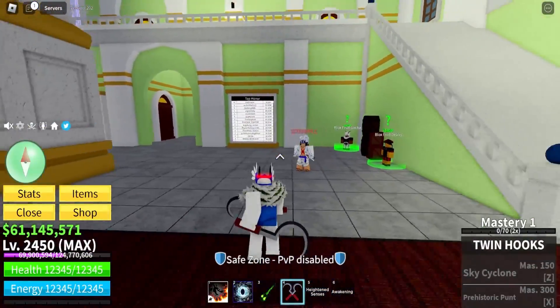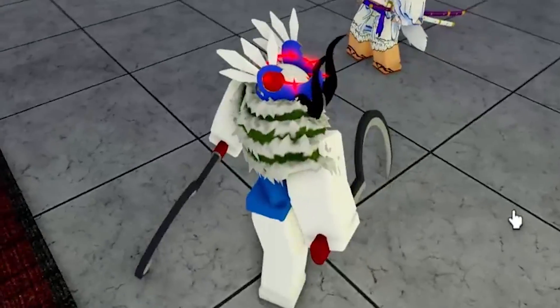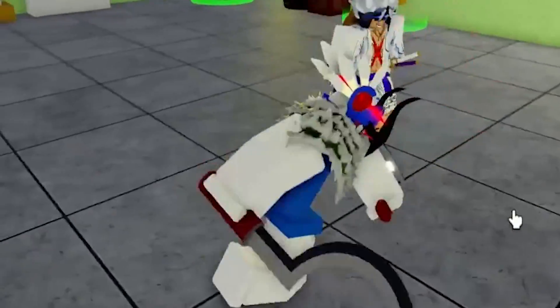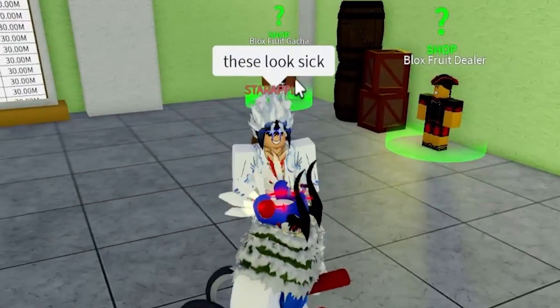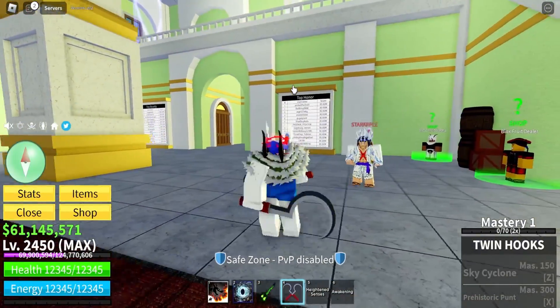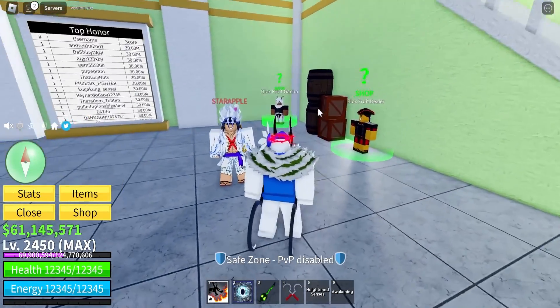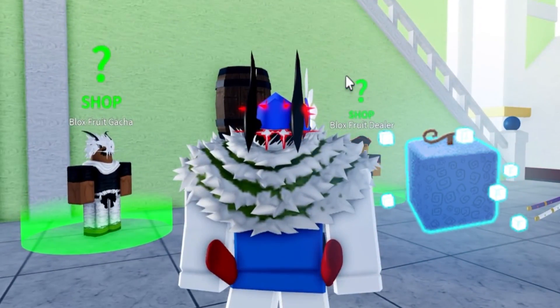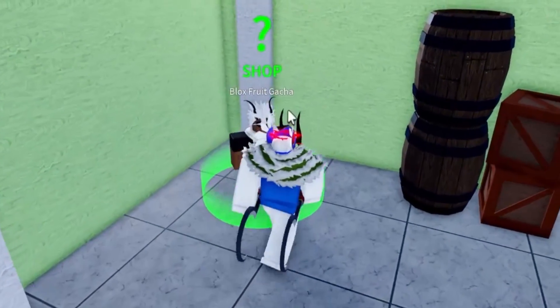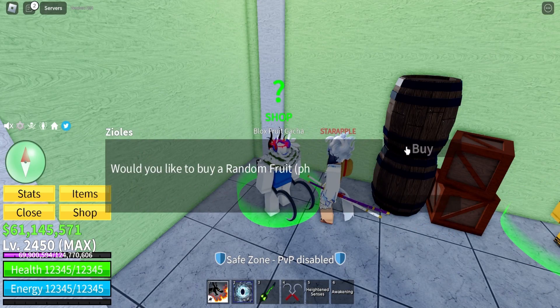We're gonna be mastering another sword. Do you see these swords? Look how sick I'm holding these - dual wielded and stuff like that. Ain't nobody coming close. These look really, really sick actually. Compared to any other sword, I kinda like these. But as always, we're gonna be rolling a fruit before. Yesterday we got a control fruit - can you believe it? A control fruit! I don't know how, but it finally paid off. Anyway, let's go and roll a fruit.